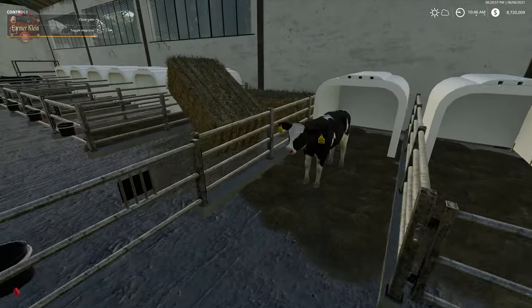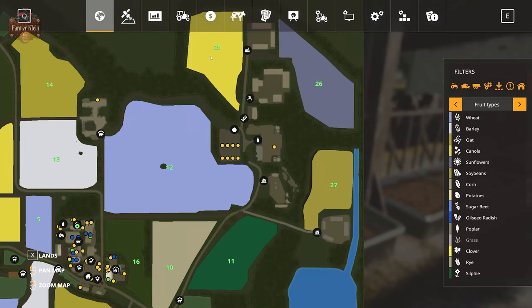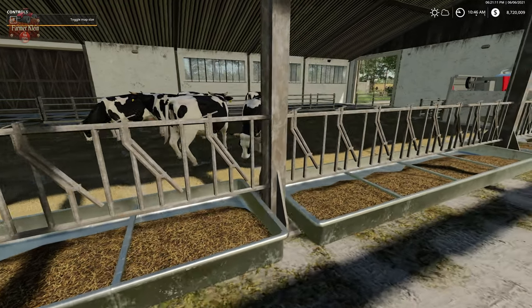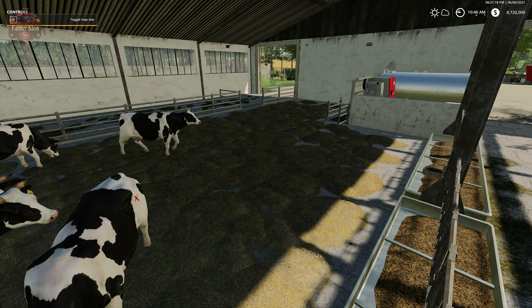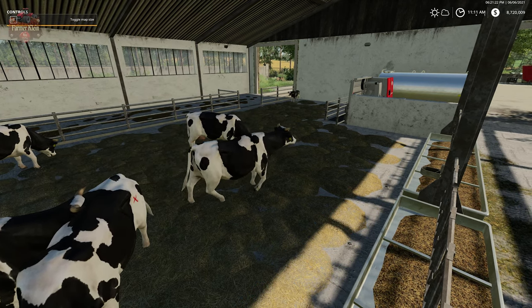We now have two calves. If we look in our pen you can see we still have calving cows - we're going to always have 12 calving cows until we impregnate or buy more calving cows, and these are just going to keep pumping out calves every hour or so.